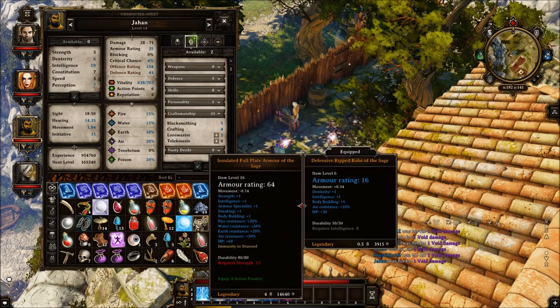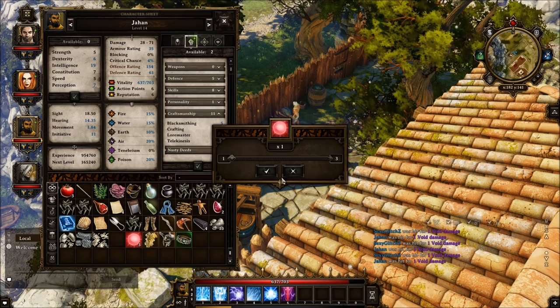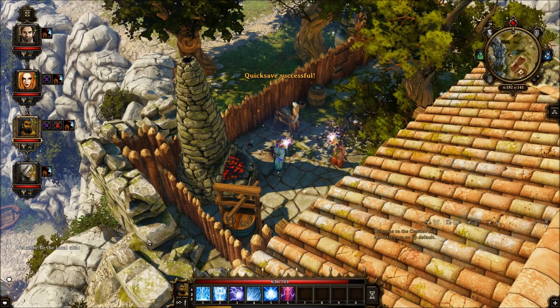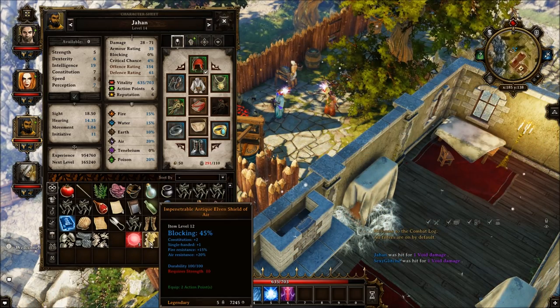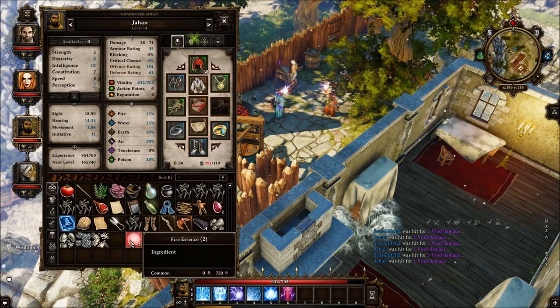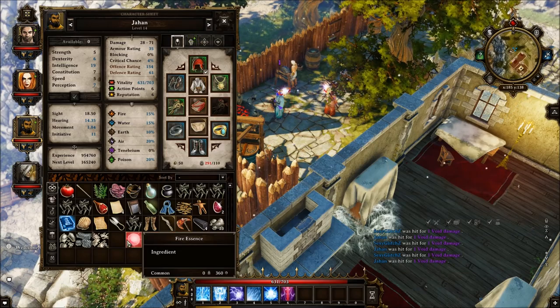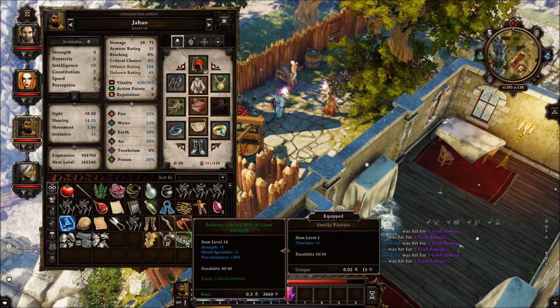Also, if I take a resistance essence — fire or something similar — it will apply the resistance instead. For example, if I grab this fire essence and apply it to the shield, the fire resistance is currently 15. As you can see, now the fire resistance is 30. I can continue doing this to all the armor pieces — this one now has 20 fire resistance, and this one now has 25 fire resistance.